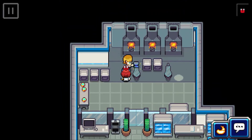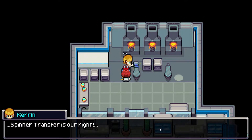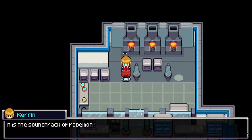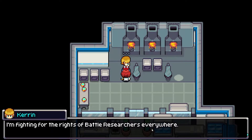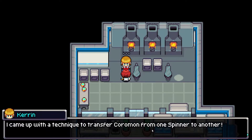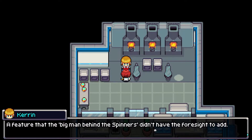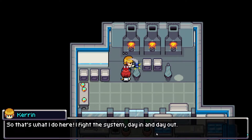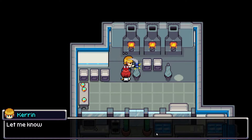One of the guys down here said something about this guy being able to change our spinners. He says 'let's fight the system with all our might' — that's a catchy theme. He came up with a technique to transfer Coromon from one spinner to another, a feature the big man behind the spinners didn't have the foresight to add. So if you don't like the color of the spinner you caught your Coromon in, you can change it here.